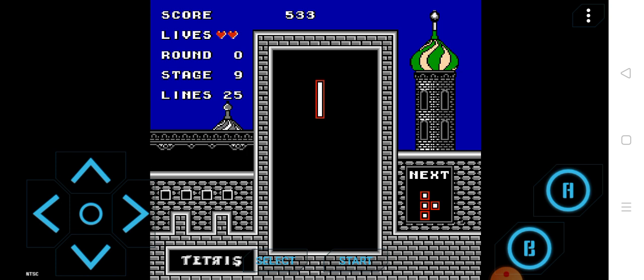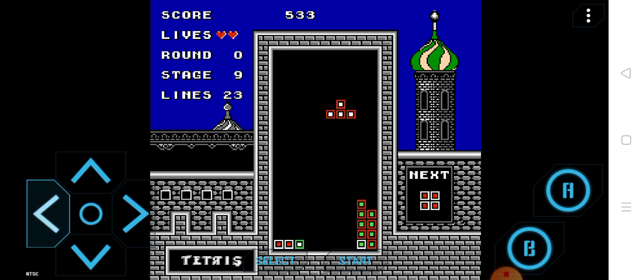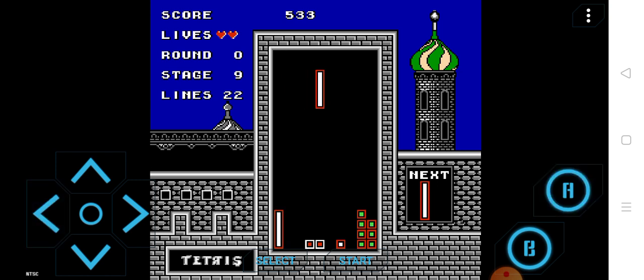Oh yeah, now this is what I'm talking about. Basically, you need to make a line — that's how the game works. After you make a line, that's them. By the way, if I got the emulator, also known as Super FC Games, install it for yourself and you will see what the result of the old Tetris will look like.